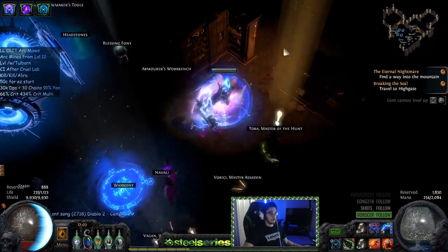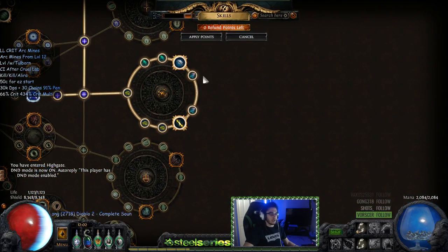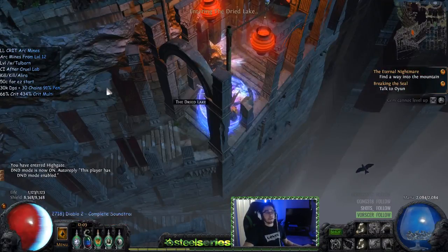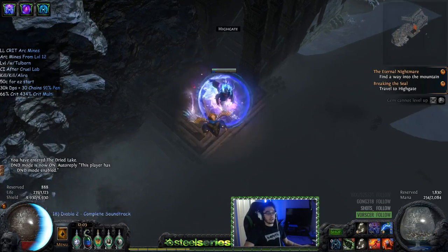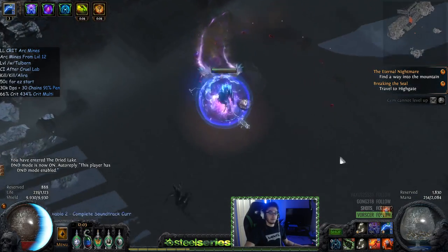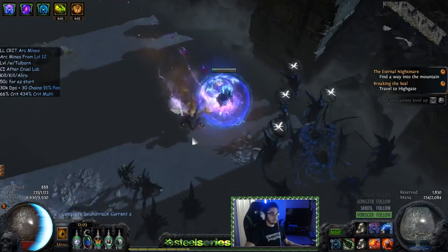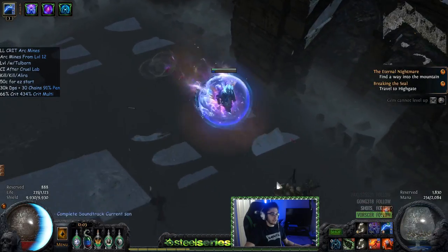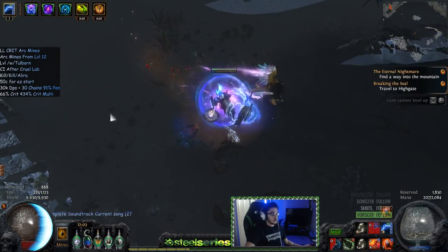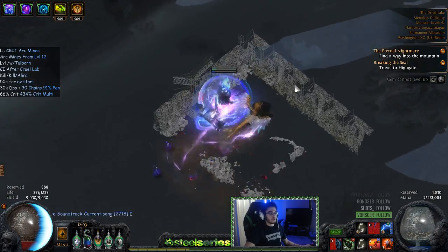Since we don't have any form of leech, it's very important to know that Arc has a very big range thanks to mine detonation area nodes on the tree — 'trap trigger area' and 'mine detonation area.' Even though it says 'area,' it doesn't mean only AoE — it means the proximity radius of the mine. Those nodes increase it. So I can put my mines all the way in a corner and they'll shoot from there, chaining all the way across the screen.